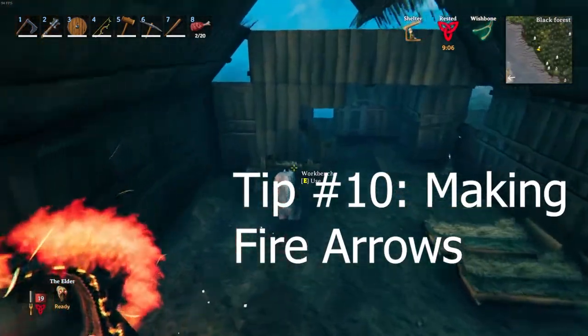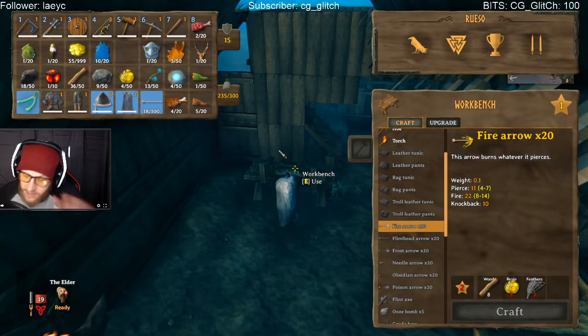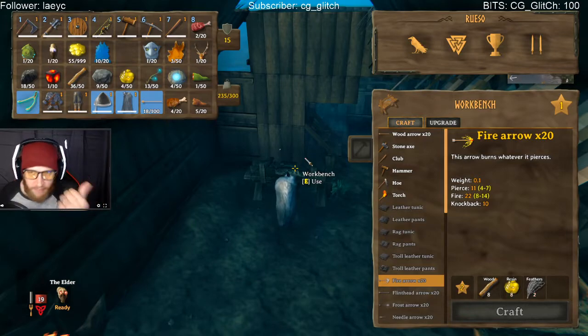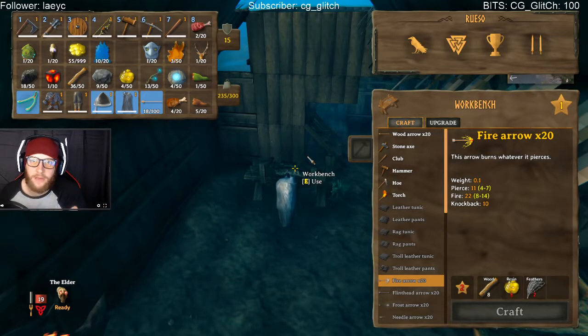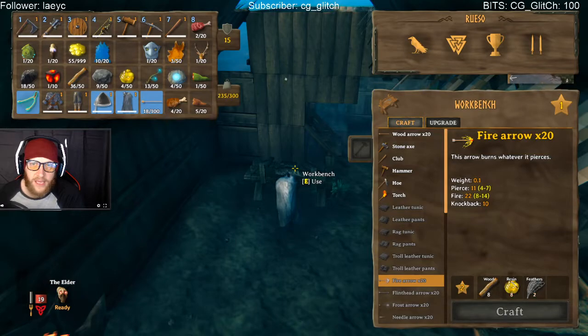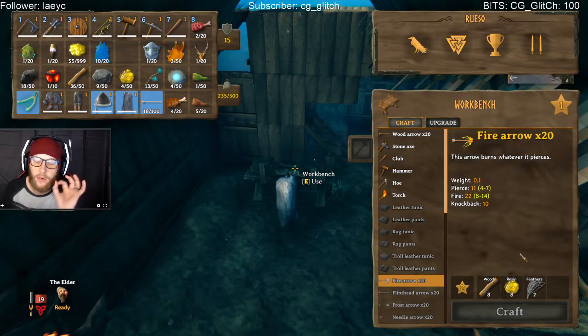Tip number ten is making fire arrows. You want to defeat the Elder, and you're ready — you've got your fine wood bow, the bronze axe, and the bronze armor. Before you fight the boss, make fire arrows. You need workbench level two to craft them: eight resin, eight wood, and two feathers. Collect all the resin from killing greydwarves and graylings, kill every bird you can find, and you'll be set. The Elder is a big tree boss and fire will burn him down.